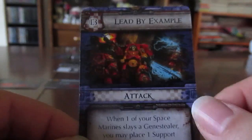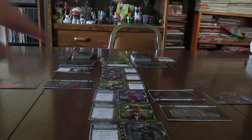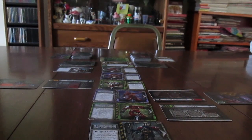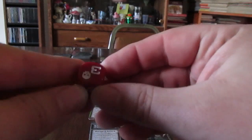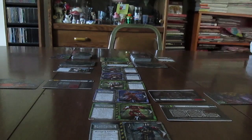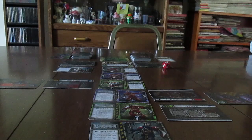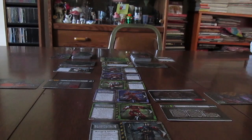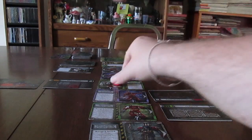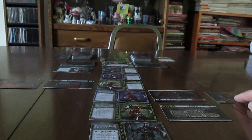The blue attack card lets both of my blue space marines attack. To attack, I count the number of gene stealers he's attacking — he can only attack the direction he's facing. He's fighting one gene stealer, so I roll the die. If I roll anything that has a skull, he kills that gene stealer. I did not roll a skull — I rolled a zero, so he missed. The second blue also rolled a five, but that five does not have a skull, so the gene stealer stays alive.